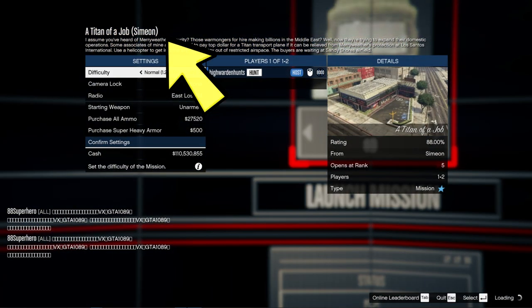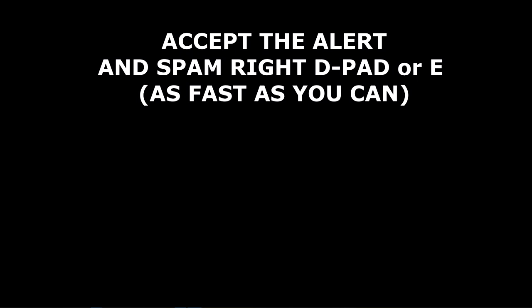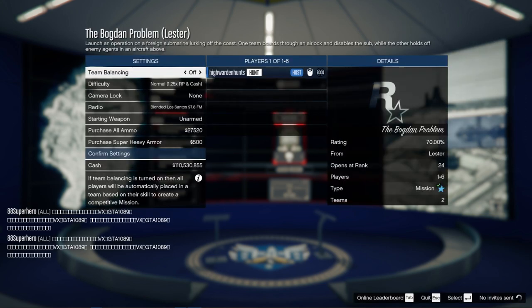Once you've got that part right, cancel the job and then wait on the alert screen. Accept the alert and quickly spam the right D-pad, or E on PC, as fast as you can. If you hit it right, you'll see a blurry screen and then the Bogdan Problem with the bracket Lester — but the entire user interface or UI will be in blue, which means you got it right.